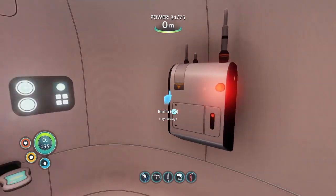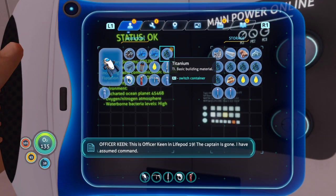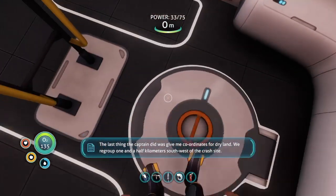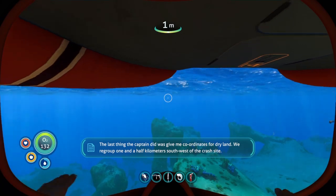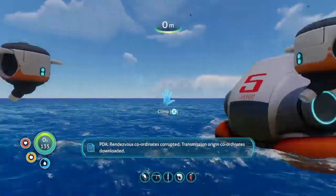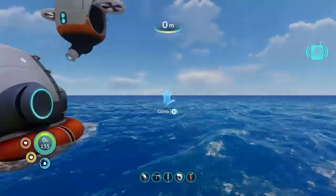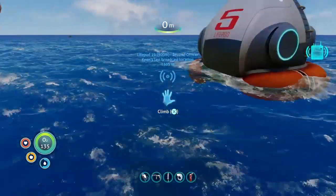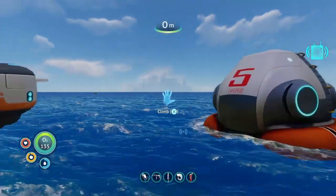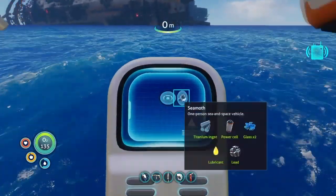All we need now is one or two more pieces of quartz for the Seamoth. Pre-recorded distress call: this is Officer Keenan, life pod 19. The captain is gone. I have assumed command. The last thing the captain did was give me coordinates for dry land. We regrouped one and a half kilometers southwest of the crash site. Stay together and good luck. This message will now repeat. Rendezvous coordinates corrupted. Transmission origin coordinates downloaded — signal location uploaded to PDA. So we didn't get the rendezvous location, but we got where the broadcast came from.